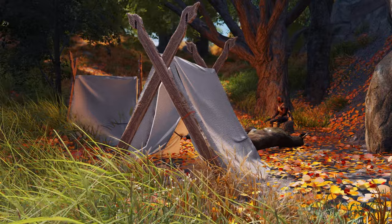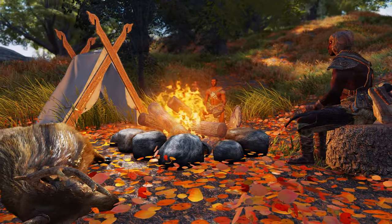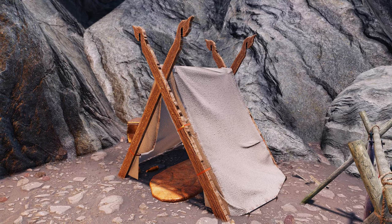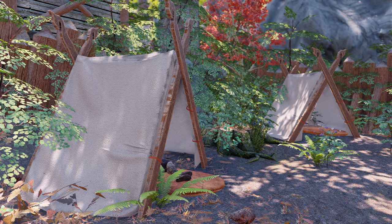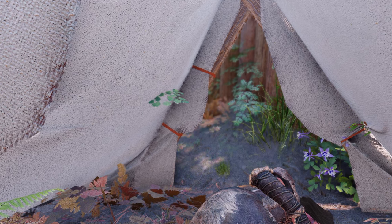Moving on to Small Nordic Tent Animated, it builds upon JP Steel 2's Small Nordic Tent Replacer by adding animated effects. Like the previous mod, it's based on Base Object Swapper, showcasing the tent's fabric swaying in the wind for a more dynamic atmosphere. You can choose from various textures to suit your preferences.